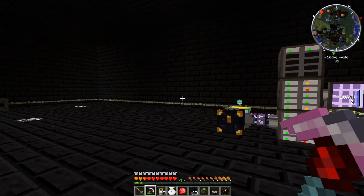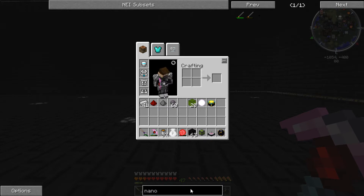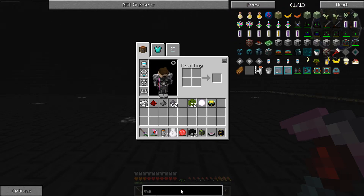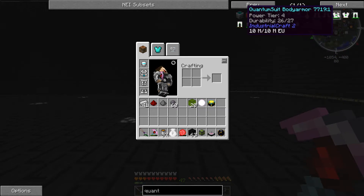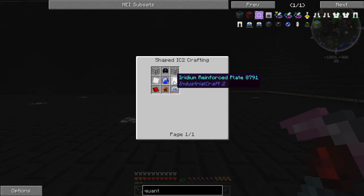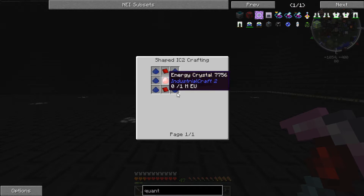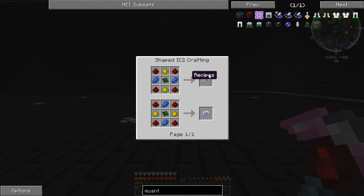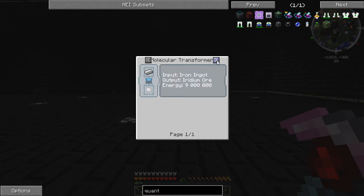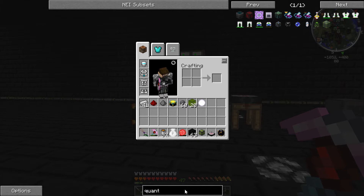I asked you guys about two months ago which armour I should make. I was using diamond armour and I thought it was pretty good, but when you come to a mod pack like this it's just not cutting it. Quite a lot of people said I should make nano armour and then quantum armour. I looked at the recipes for them and they just made me want to die a little bit inside — they're so complicated. The Lepatron crystal, you've got to make it out of engine crystal and lapis lazuli dust, then there's the circuits, and you'd need a molecular transformer. That seems like a big pain in the arse, so I went with power armour.